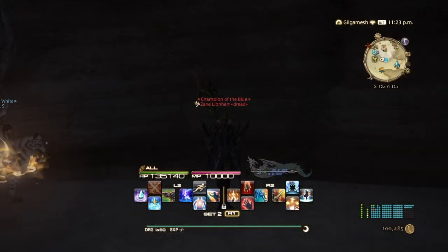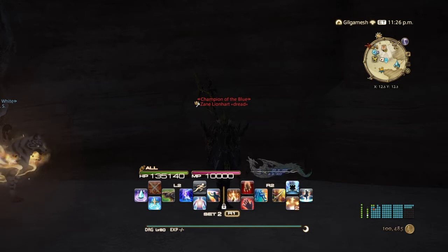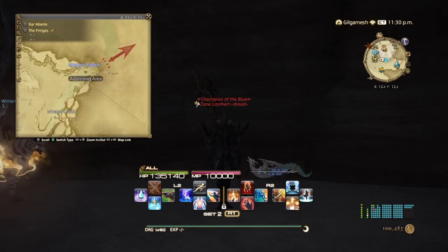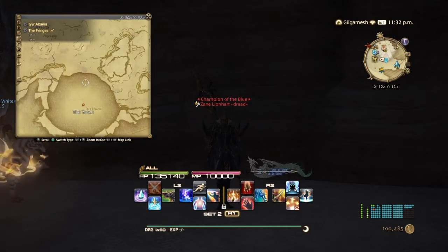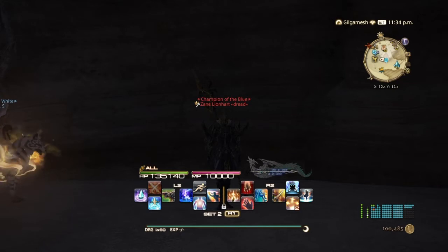The Omega Raid will be unlocked in Rhalgr's Reach after completing the Stormblood Main Story Quest of 3.0. The Hunt for Omega will be right here at X12.5, Y12.3, and you'll talk to Wedge. Unfortunately he's not here for me since I've already done it, but this is where you can find him. The story will continue into the Fringes over here to the area where Omega landed, and then this is where you'll continue on with the rest of the raid. I will be making a separate video on how to unlock this on my alt.